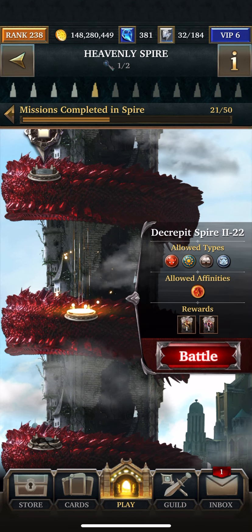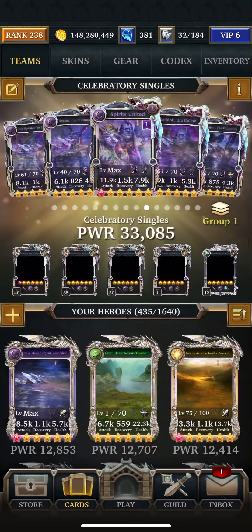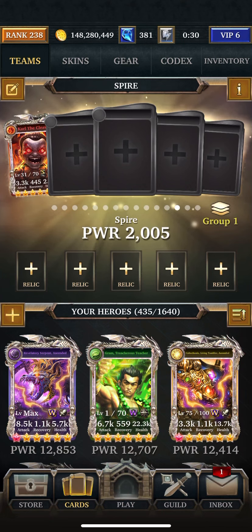You're going to need Fire, Corrupt, Special, Fable, and Ancient. The attack is 5,752 and HP is 59,013,201.